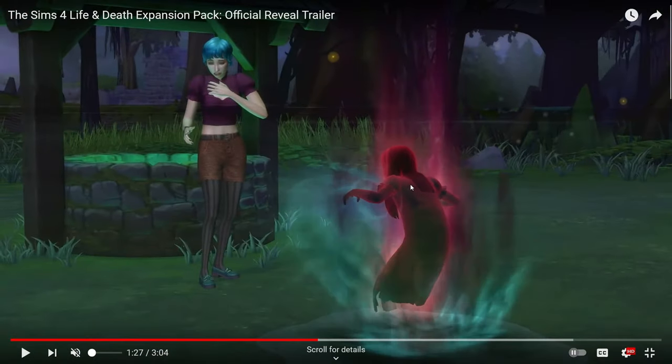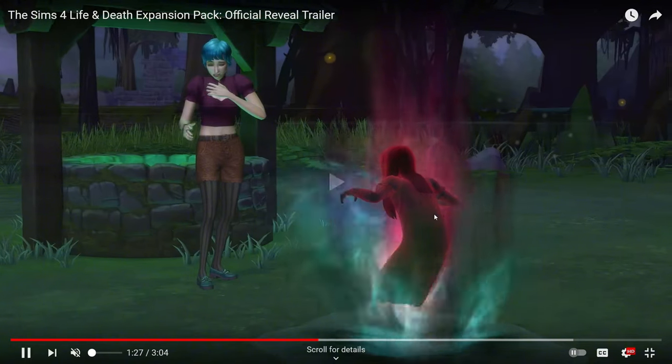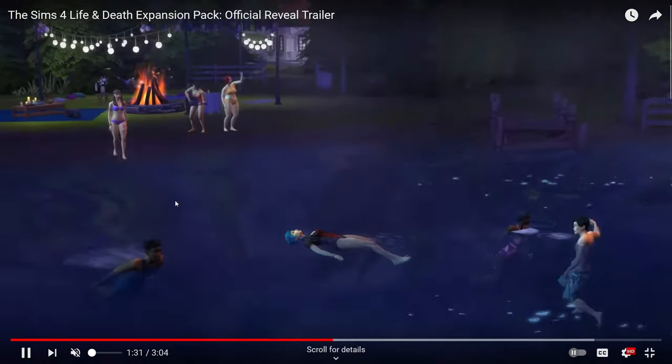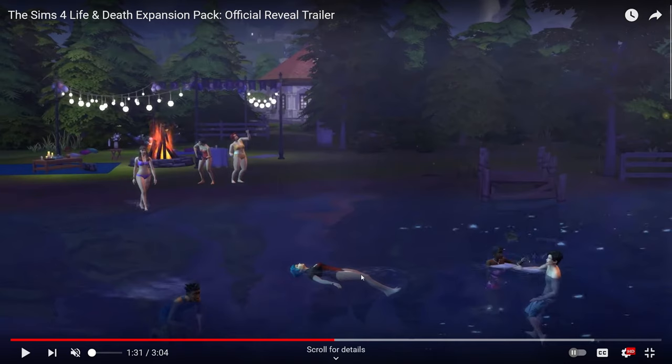When she made the wish on the well, she got a very angry child ghost — I forget what the red color means for how they died. It seems like there will be different tasks or activities you have to do on this journey of life. One of her next goals is to spend the day outside: there's a new boom box, a fire pit, some new lights, and I think a new bathing suit. Her goal is just to hang out outside. The new world also definitely has swimmable water — a lake or pond.